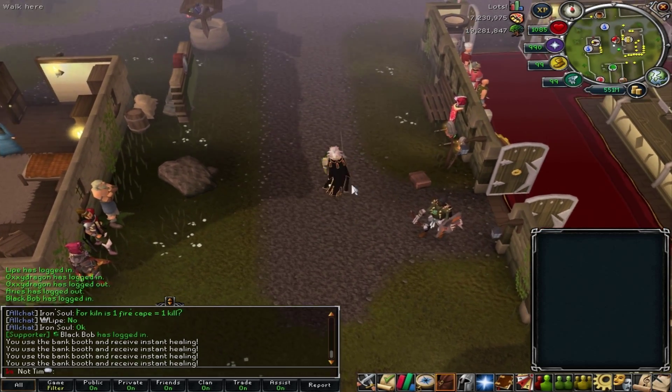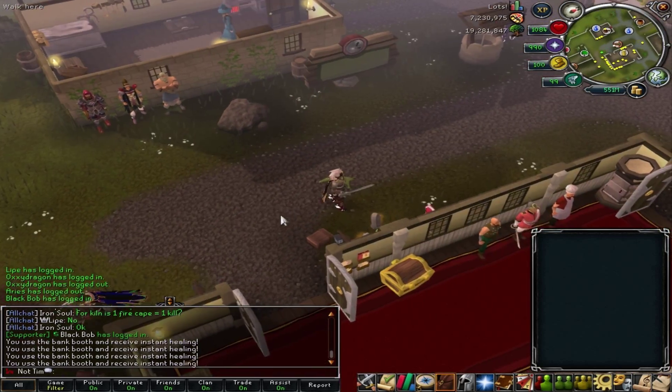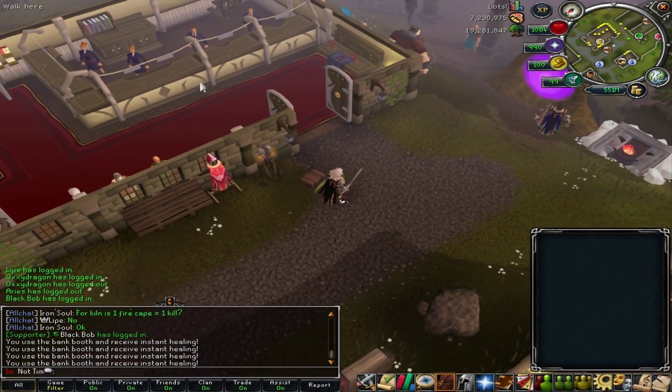When you first log in, you're going to be standing somewhere around in these few squares right here. Basically what you're going to be able to do is, number one, the bank is right over here.